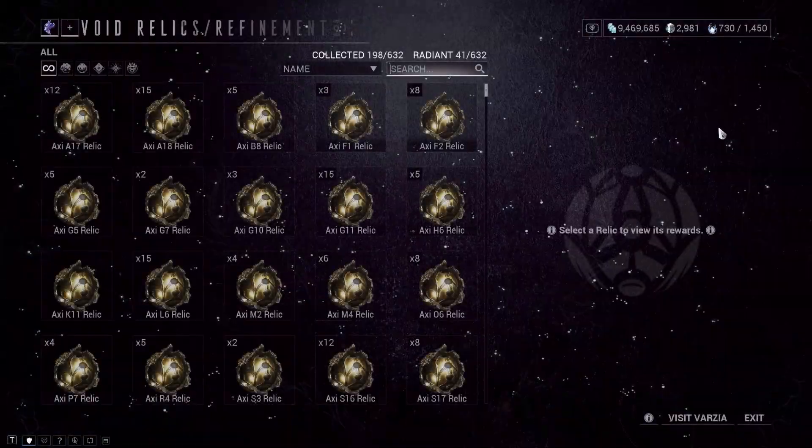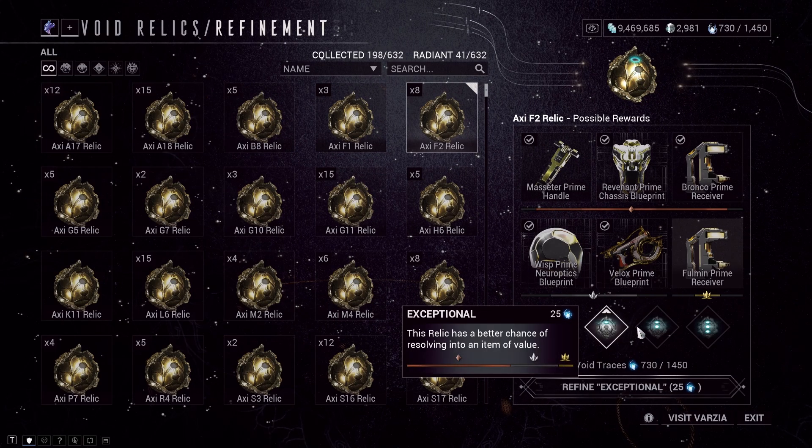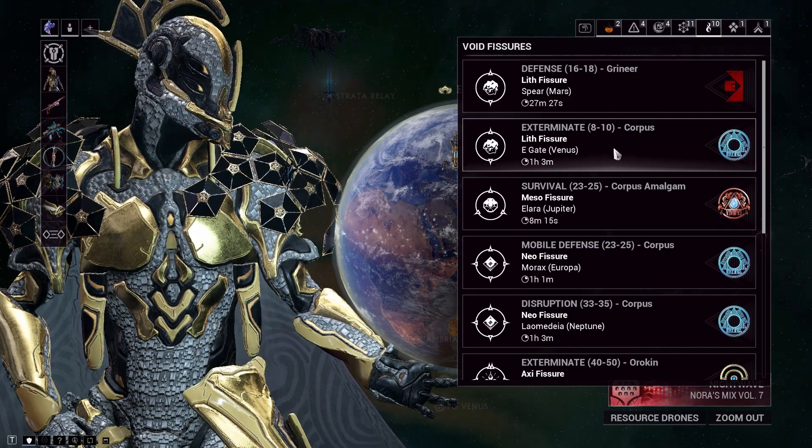And one more thing — if you go to the Relic Storage, you will see that you can upgrade your relics with Void Traces, which you will get by playing Void Fissures located in the missions bar.